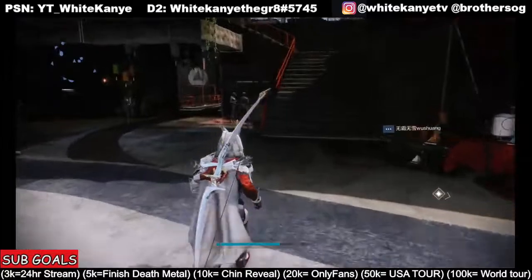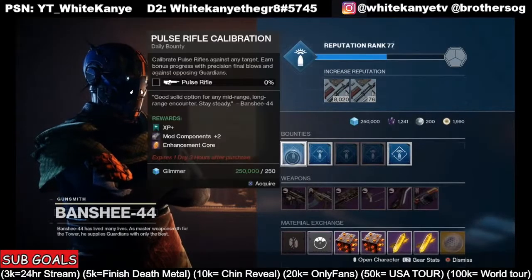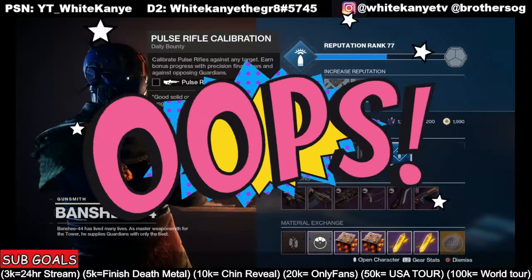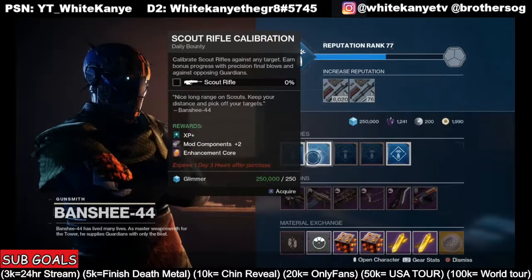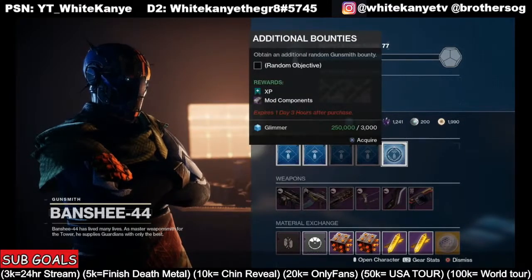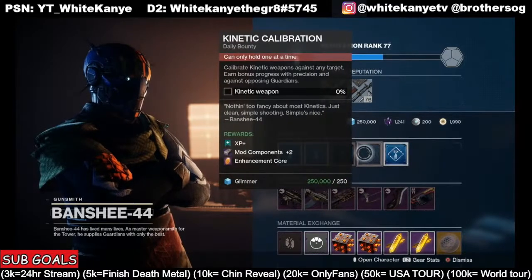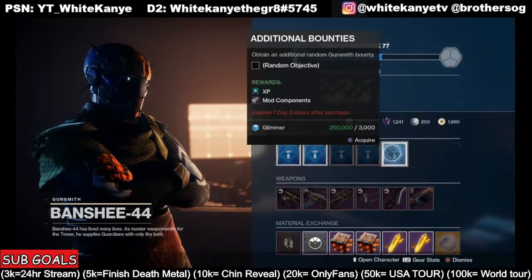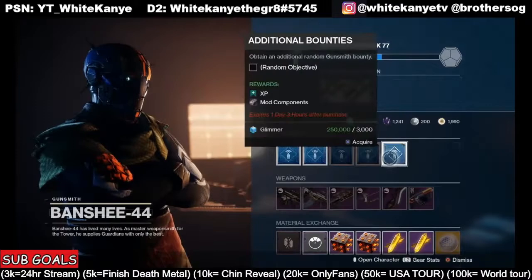What are some of the best bounties? Some of the easiest bounties for new lights are going to be right here at Banshee — they give you your best bang for your buck because they're also going to give you enhancement cores and mod components. Mod components are what you use to go to Ada-1 at the tower to get her mods for your armor. So you get mod components and XP. These cost 250 Glimmer. I would highly suggest not getting the additional bounties in the very last box, as those cost 3,000 Glimmer and don't even give enhancement cores. The first couple boxes give you one mod component and XP, or two mod components and an enhancement core — much better value. Skip that last box.